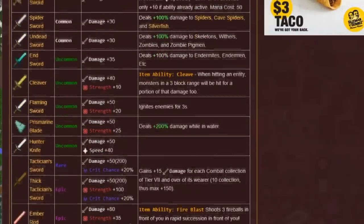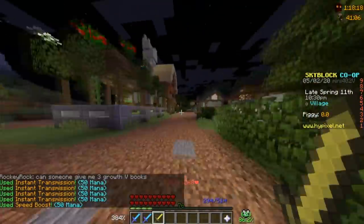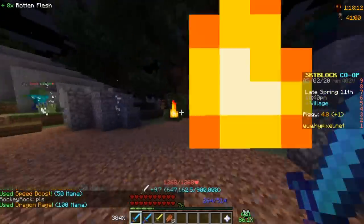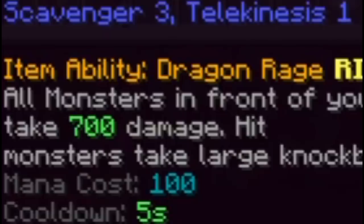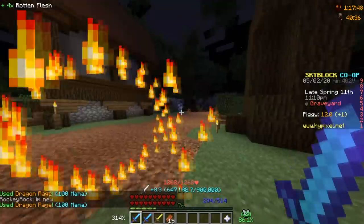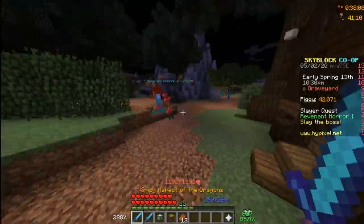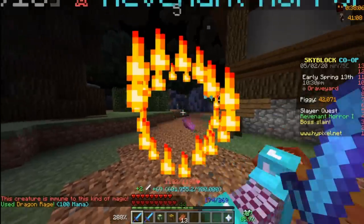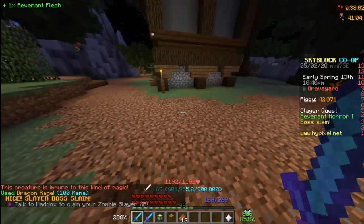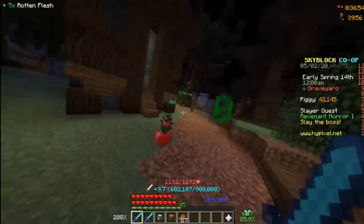Some weapons have an ability attached to them that costs mana to use — like teleporting, giving movement speed, and in some cases dealing quite a lot of damage. The Aspect of the Dragons I've been holding onto does 700 damage per use and can be used every 5 seconds. I know that I'm using a sword now, but I'm not swinging it, so it counts as not attacking. With 700 damage, tier 1 should be super easy — a sword with the power of a dragon's breath is apparently about as powerful as wearing a cactus.